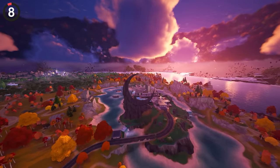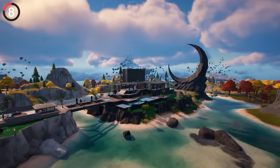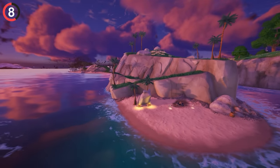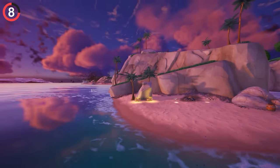The Eclipse POIs have replaced huge locations like the Citadel and Lonely Labs, but this has caused players to miss new secrets like this stone at Relentless Retreat. They definitely knew what they were doing with the map changes.